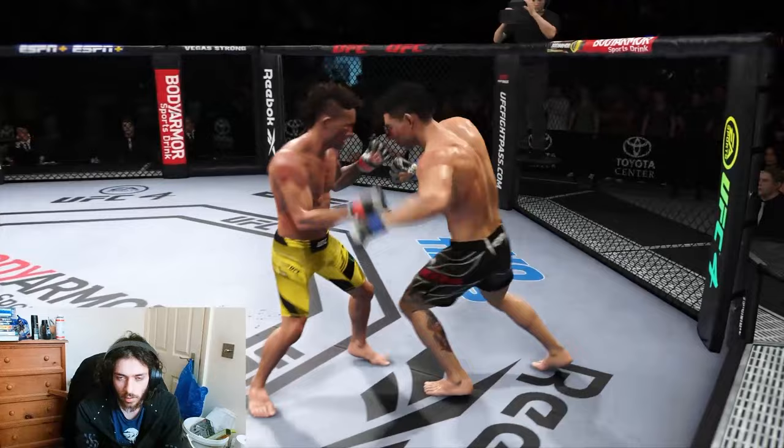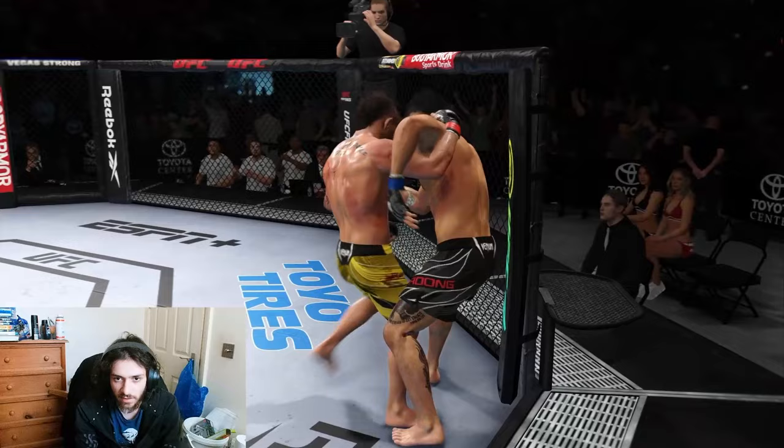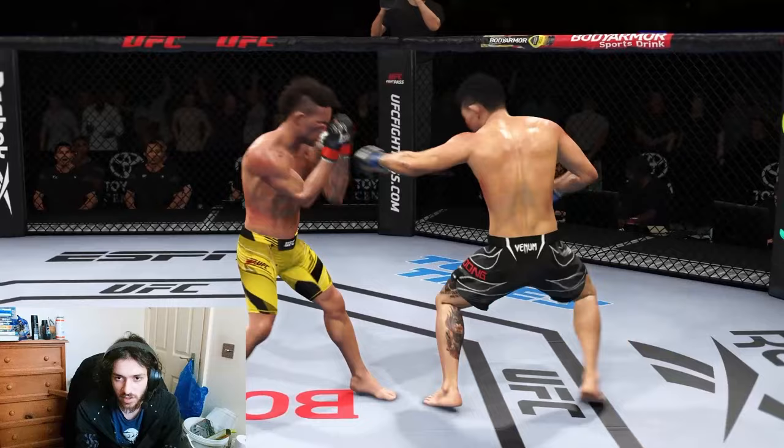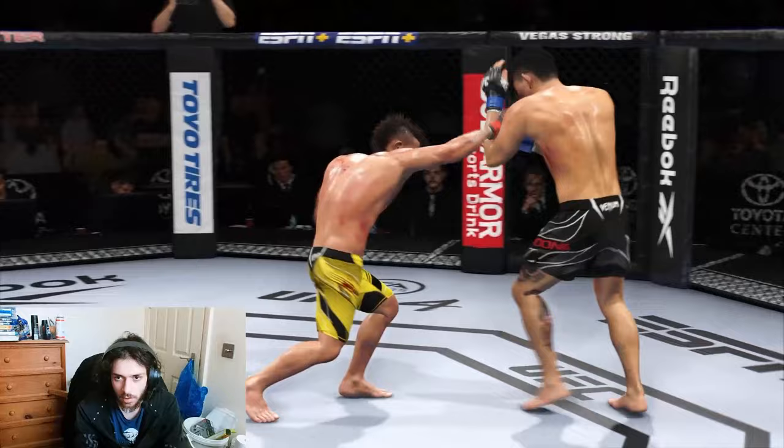Look how short the body jab is — it's catching him nicely though. When I drop people with John Lineker I expect to finish them on the cage, whereas when I use Nate Diaz whenever I drop them I always expect not to finish them. That's why it's fun and interesting to use John Lineker — it's a very big difference from what I'm used to.